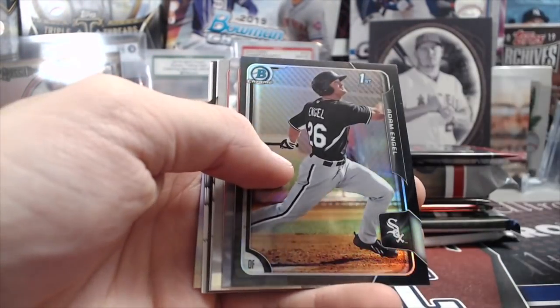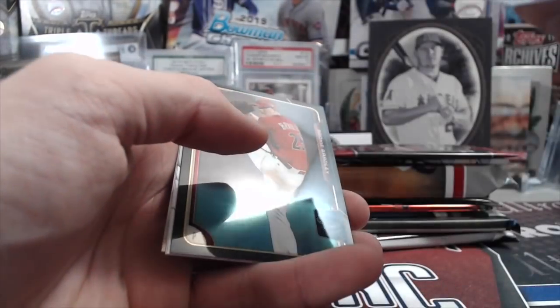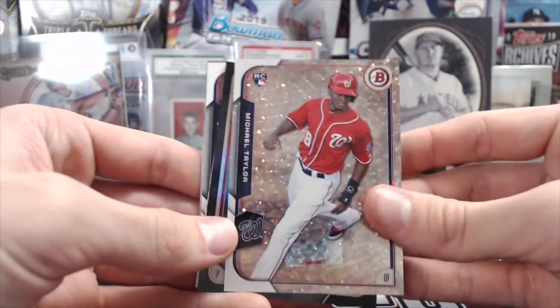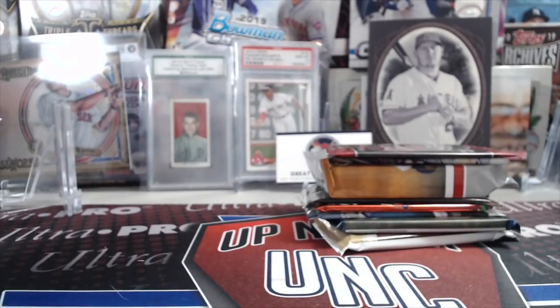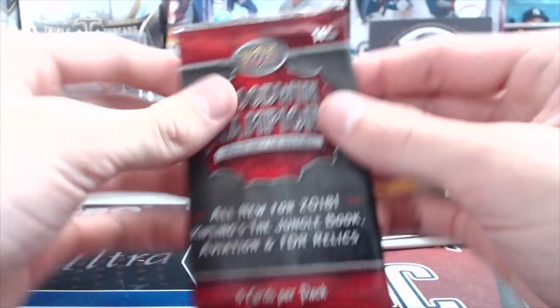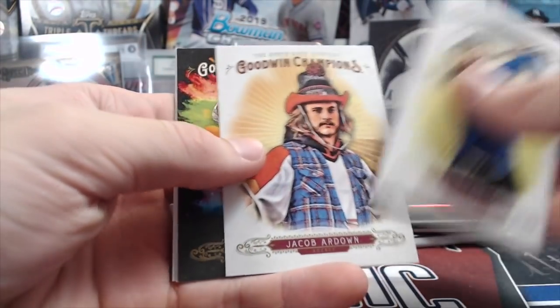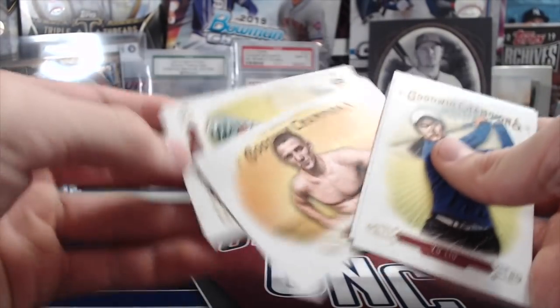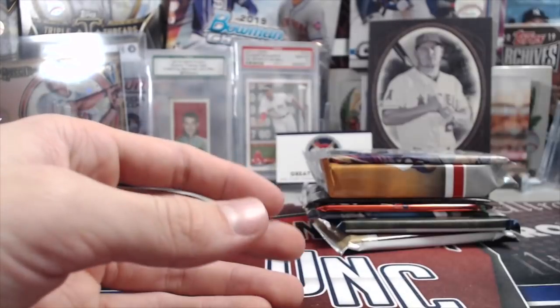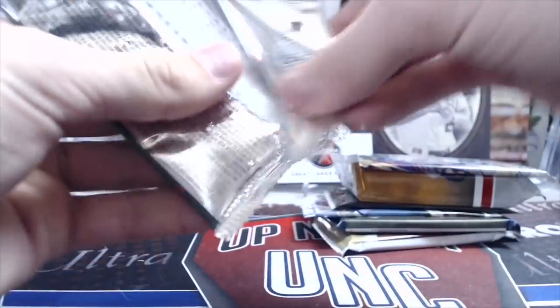Next up, 2015 Bowman Asia — this box we had sitting for a while and it was a pretty fun rip. We got Adam Engel, Correa — yeah, Severino, that's a cool card. Michael Taylor rookie ice, not numbered but those are kind of difficult to pull. There's also an Andre Silva card — he's a good soccer player. It'd be cool to get a soccer autograph, though he might be signed to Panini exclusively.